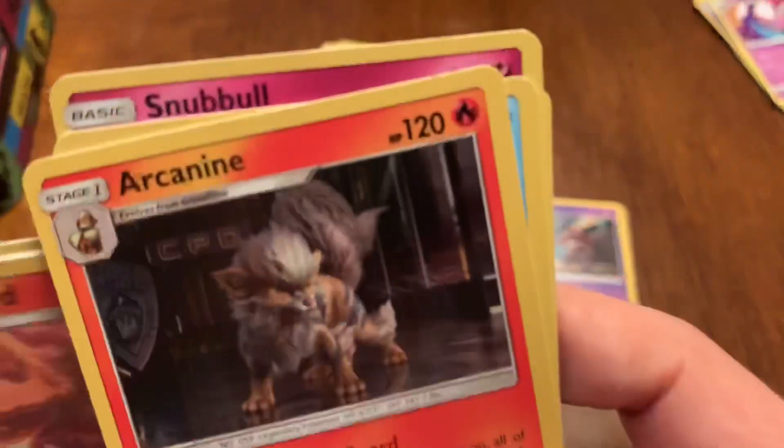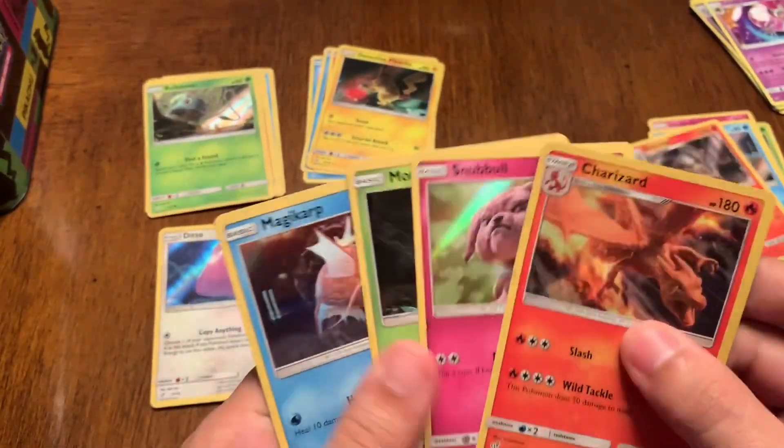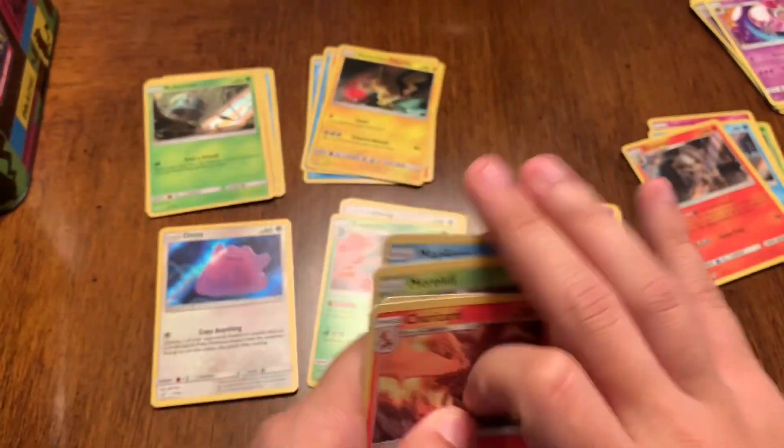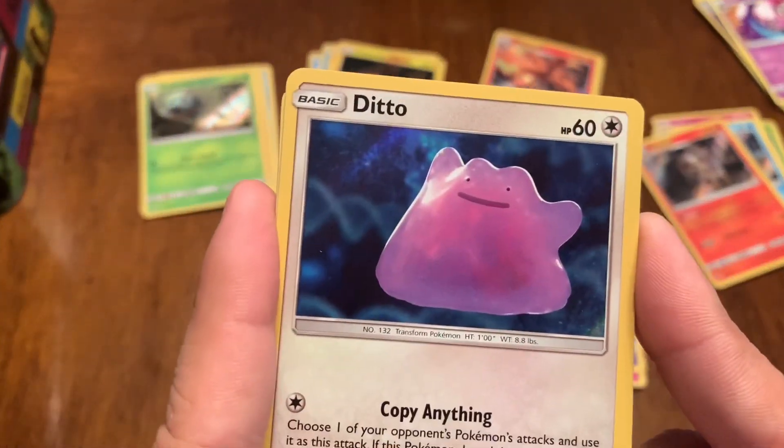Arcanine's a cop — he's a cop! But yeah, these are all from the movie, these are all art from the movie. What you see here is what's gonna be in the movie, like jelly Ditto.